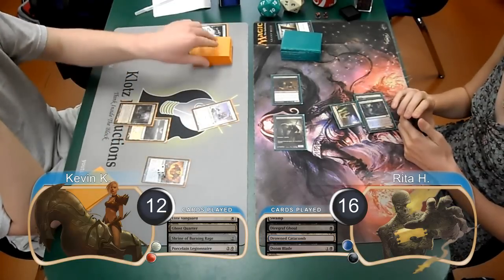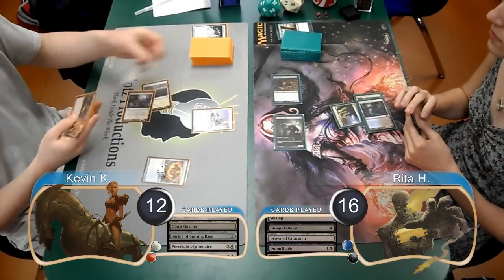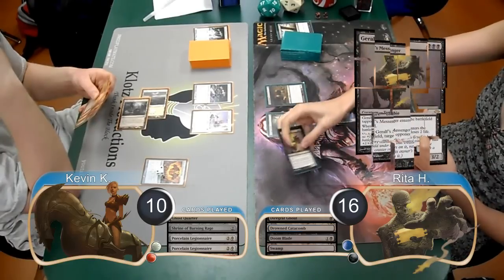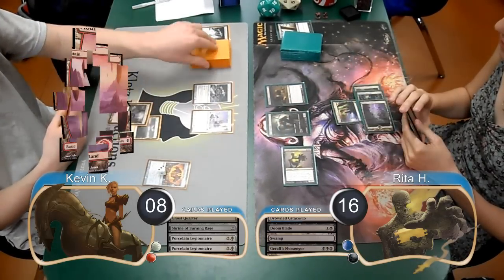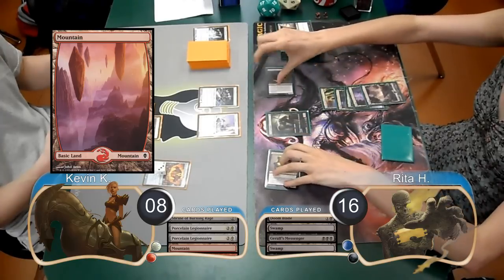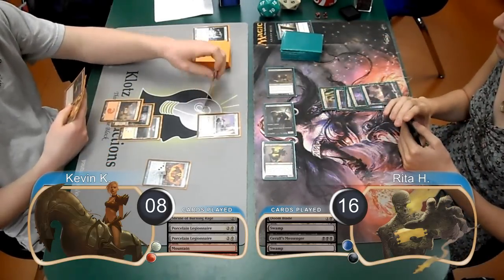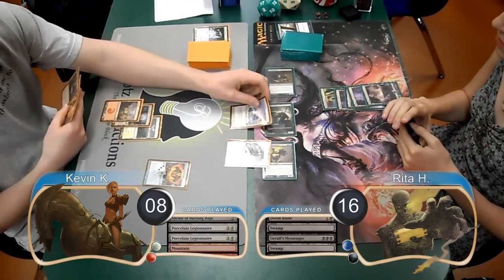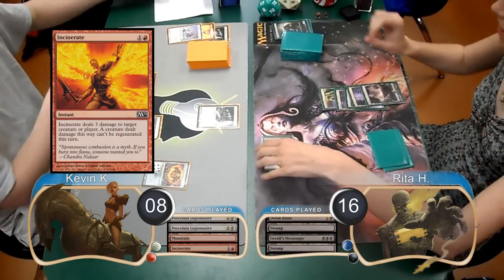I added another counter to my Shrine, but didn't draw any more land, so paid another 2 life, going down to 10, to cast another Legionnaire. Rita played a Geralf's Messenger on her turn, dropping me to 8. Then I took my Shrine up to 3 counters and put a Mountain into play. Rita attacked with her team on the next turn. I chose to block her Messenger with my Legionnaire, and I blocked her Ghoul with my Vanguard. I then killed her Gravecrawler with an Incinerate, and then when her Messenger came back, I went down to 6 life.